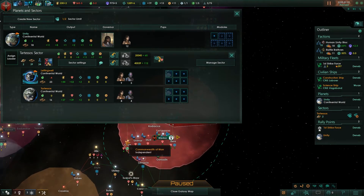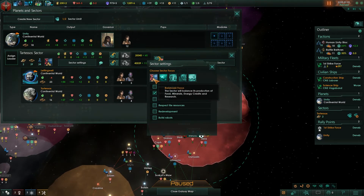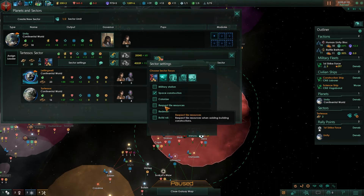Sectors have a few settings that are very important to know about, because without using them correctly, you're going to get into trouble. The top row lets you set a focus for your sector. If you really need food, you can focus on food. If you need minerals, you can set industrial. If you need research, there's the research focus, and finances for energy credits. They're not going to build only one type, but they will heavily focus that. For the most part, I just leave a balanced focus, because planet tile resources are more or less balanced. If you force them to respect tile resources, they will do that and you won't end up with a horribly imbalanced sector.